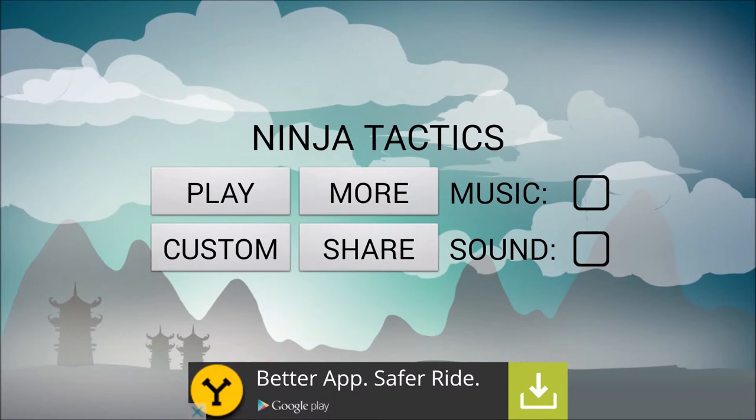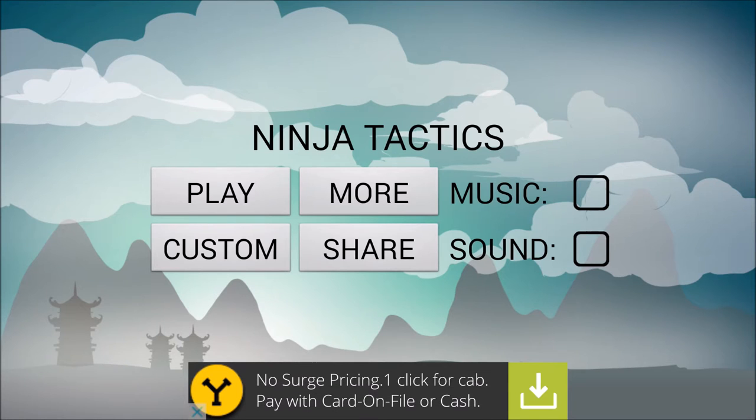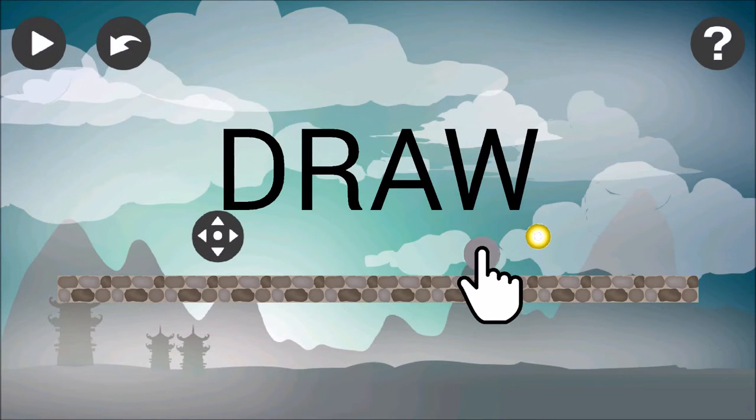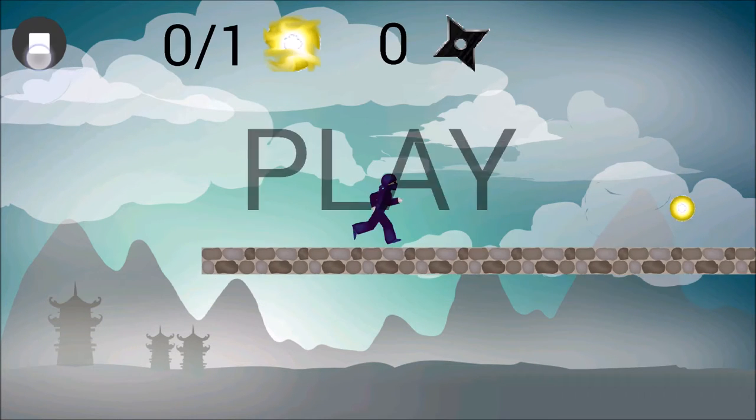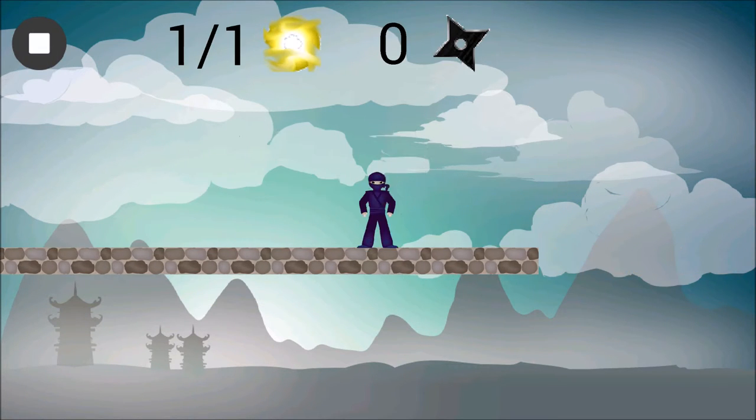Hello, my name is Isaac Davis and today I want to show off my game Ninja Tactics. Let's get started. Ninja Tactics is a puzzle platforming game where you draw a path and hit play and watch if the Ninja succeeds in getting all the treasure.